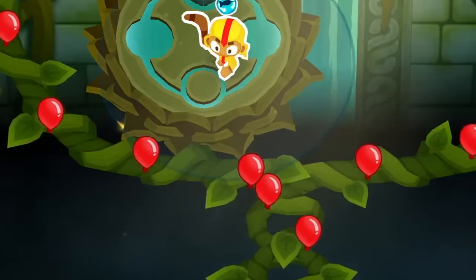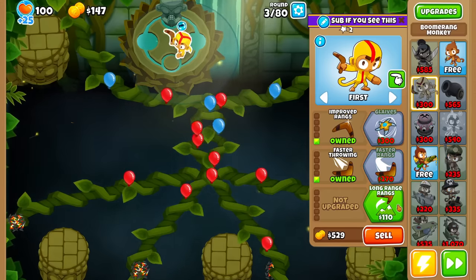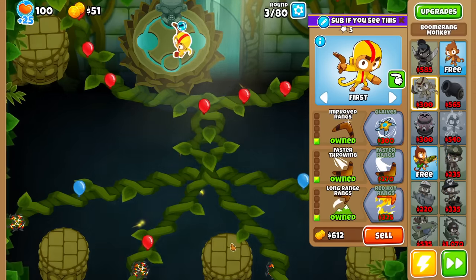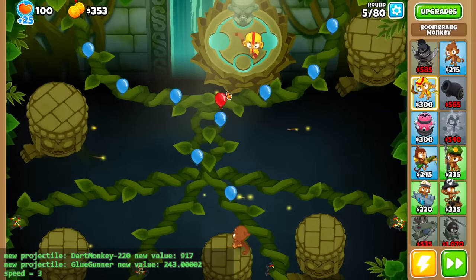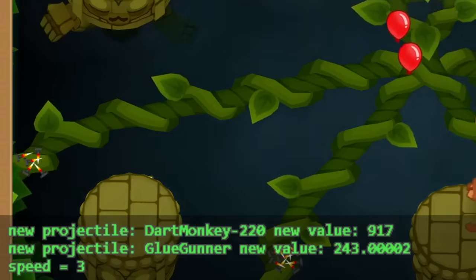So as you can see, this Boomerang is now shooting the attack, which is very bad, so let me just randomize to get a Druid Throne, which is also very bad. Turns out Boomerang Projectiles are pretty good — who would've thunk it for an early game tower? But yeah, not a good start.